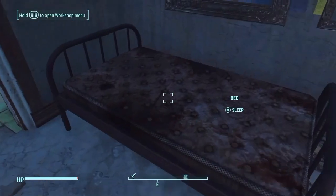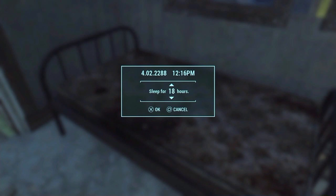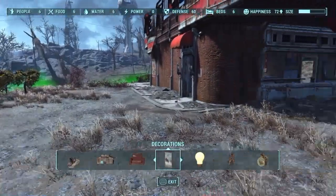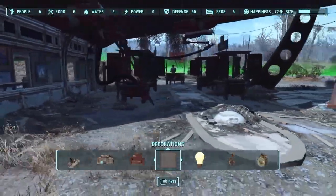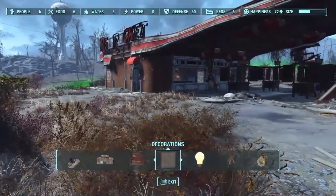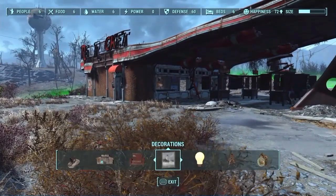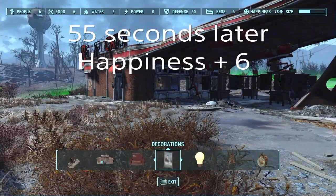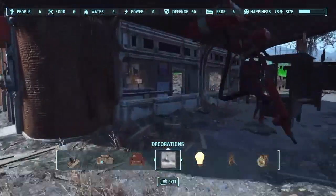Everything is built now, and this next part is a bit of a grind. Find yourself a bed and sleep for 24 straight hours. Once you wake up, immediately sleep again for another 24 hours — two days straight. Once you've woken up, open your Workshop and keep an eye on the happiness level. Once it goes up, sleep again for another 48 hours. Keep repeating this process of sleeping and waiting until happiness goes all the way up. Between each happiness increase, I did go to sleep for 48 hours.